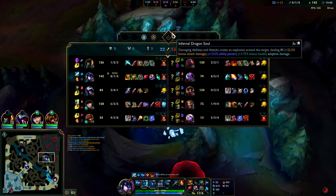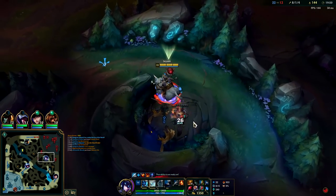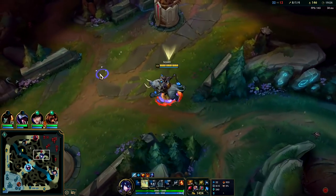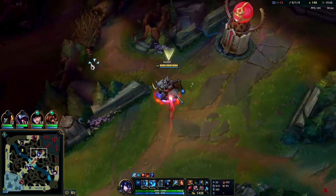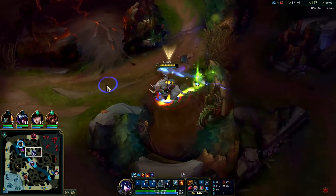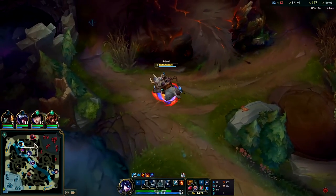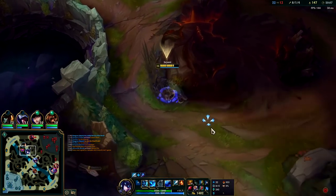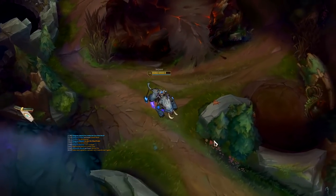We're in full control of this game. I'll play for dragon soul. I'm not going to risk throwing on Baron unless we kill multiple of them before we start it and my smite is up. Victor's hanging out over here, and yeah that's it — the enemies quit. They were not having a good time.